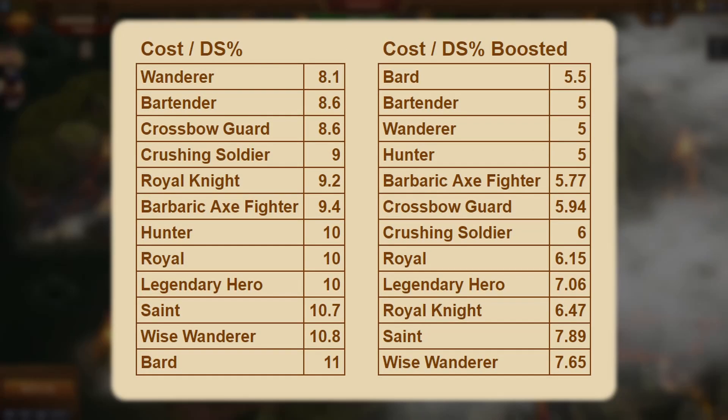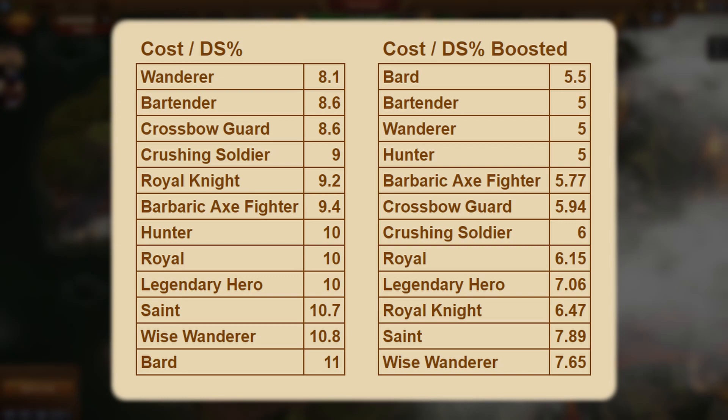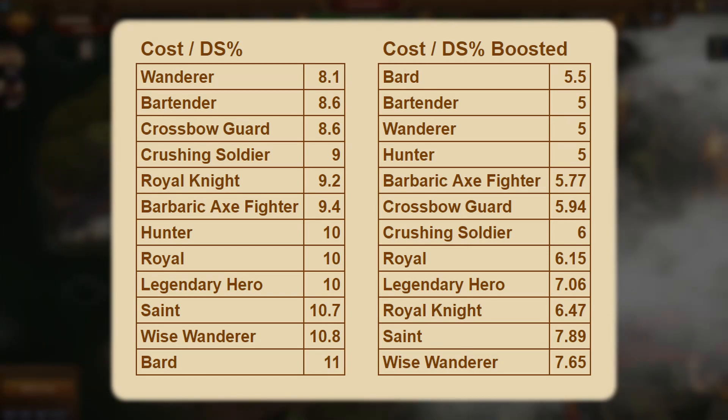I'll put up charts showing the most efficient fellows for winning daily specials, both boosted and unboosted. Unfortunately, Inno is rebalancing the distances that the fellows will travel in the event, so I don't yet have info on the cost per distance efficiency. Once I do know, I will pin a comment down below with that up-to-date information.